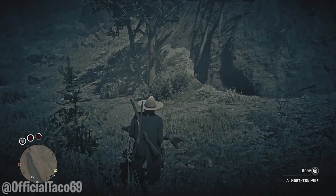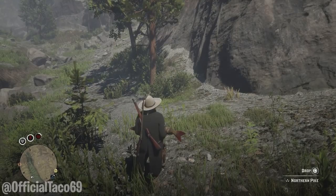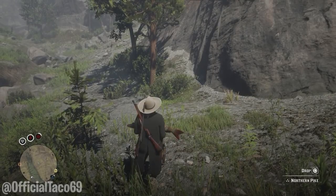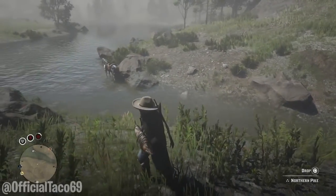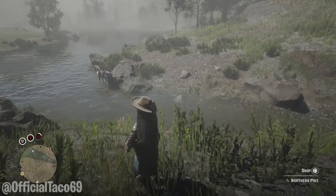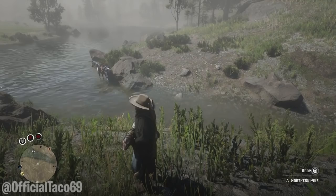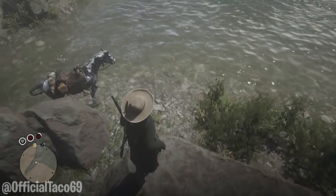This is why you guys always want to put the first pike on your main horse, because this can happen — I literally hitched this horse to a tree and now it's despawned or ran away, I don't know what happened, but it's gone. To ensure money is coming in at this spot, just put it on your main horse. If you put the big fish on the stolen horse and it despawns, that fish is gone — there's nothing you can do about it.